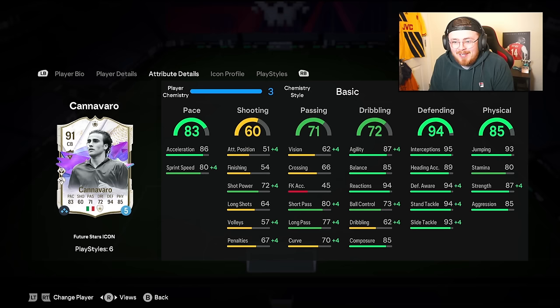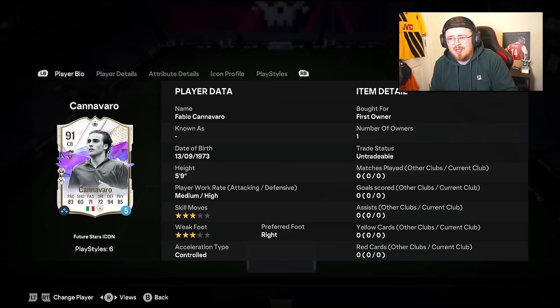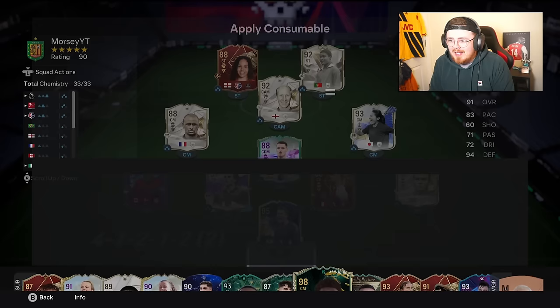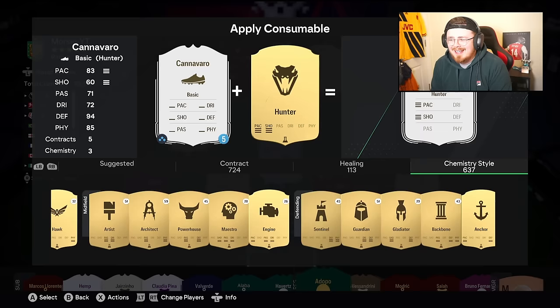The card does look good and just scanning through the squads, I'm hoping it's not going to be that expensive — hopefully not as expensive as Baggio yesterday. We'll check the price once it updates on Footbin or Foot.gg. Chemistry star-wise, I think Anchor is the way to go, to basically max up the pace as much as we can, same with fine-tuning the defending and the physicals.